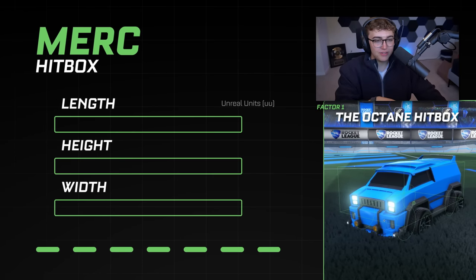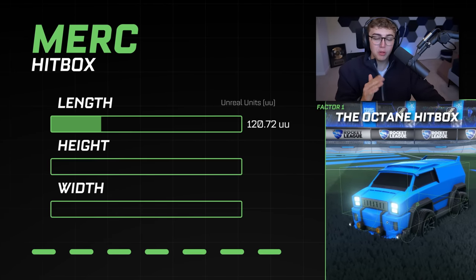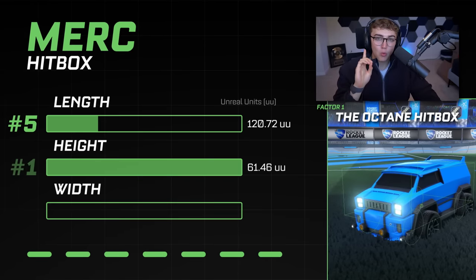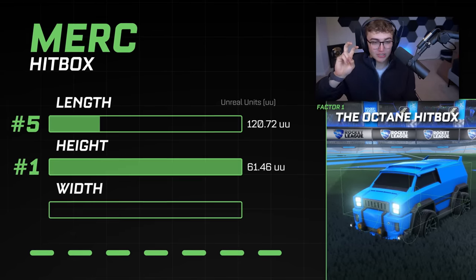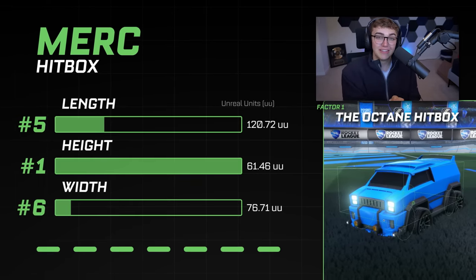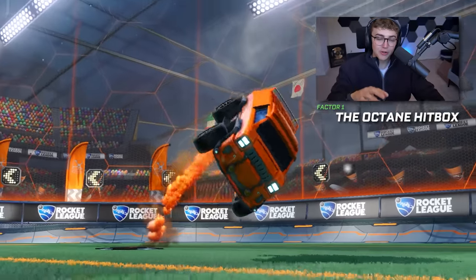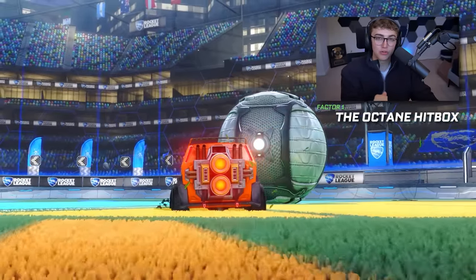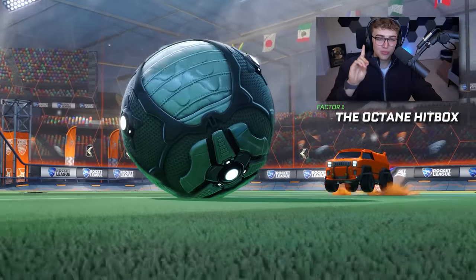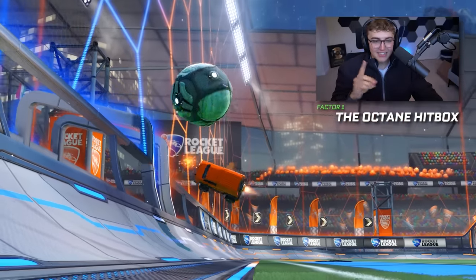For example, if we look at the Merc, its length is 120, putting it at fifth highest on the list. Height, however, is number one — the Merc is basically the tallest car — while its width is around 76, sixth or last place for width. Together, these factors make the Merc one of the best cars for 1v1 play and specifically 50-50s. However, because it only really has one good stat in height, it's not a good all-around balanced car, and most people aren't going to play well with the Merc.